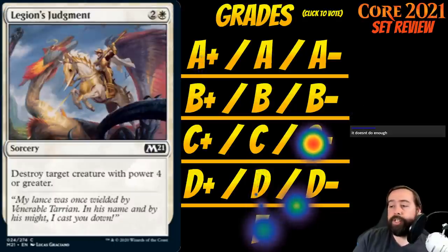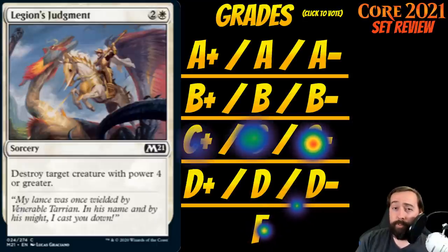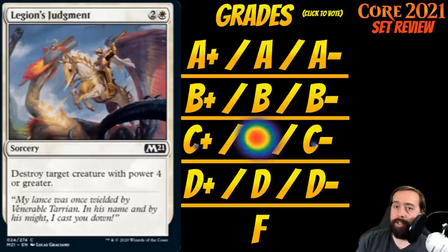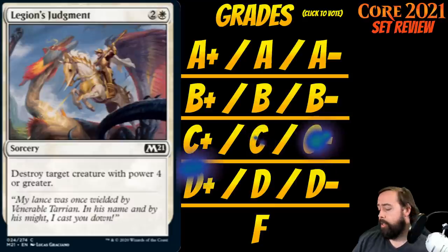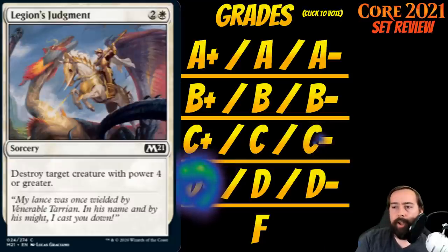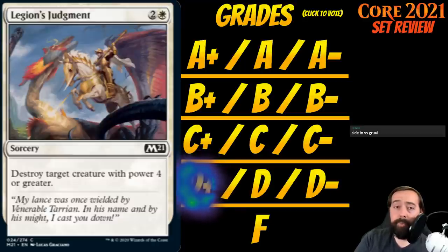Up next is Legion's Judgment. It's 2 white for a sorcery at common: destroy target creature with power 4 or greater. This hits about 25% of the format. You should never ever main deck this card, because your opponent may literally have nothing it can hit. After game one, if you see your opponent is red-green or blue-black reanimating 8-8s, side this in and it'll be very good. But you never main deck it — there are too many decks you'll miss on. D-plus for Legion's Judgment. On Arena best-of-one, do whatever you want.